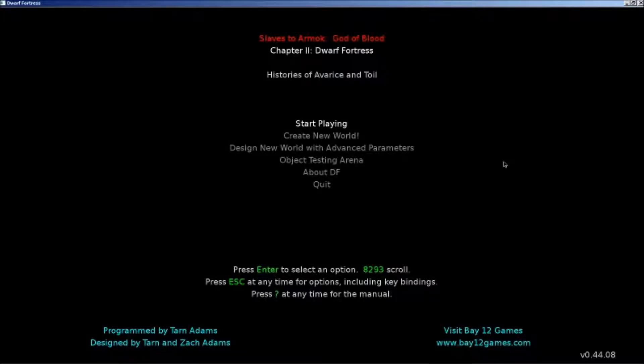Okay folks, welcome to Dwarf Fortress. This is version 0.44.08, which is the latest one, which means it is a release to correct or fix some bugs, which means it could also have some bugs. But I'm going to play it.